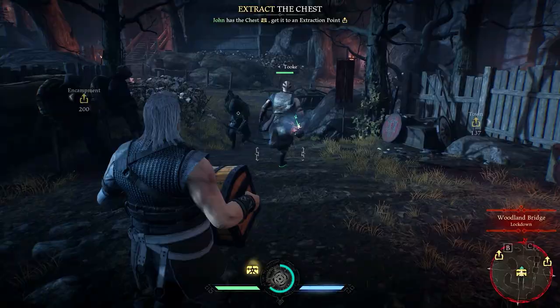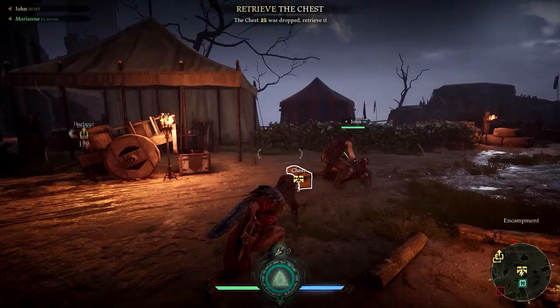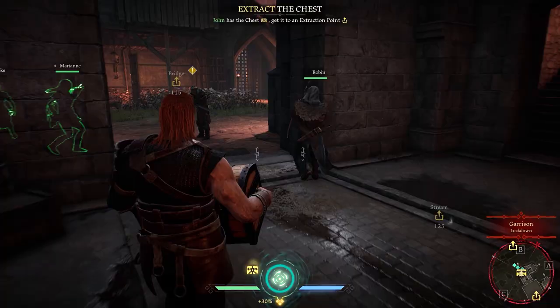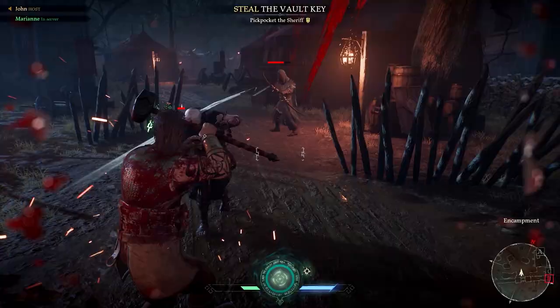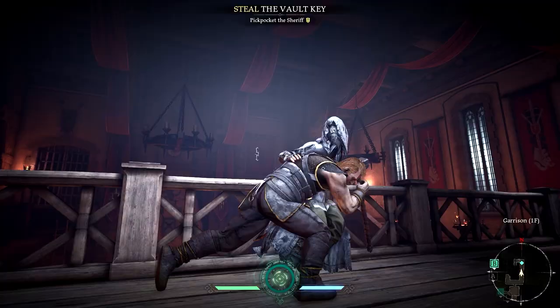Leveling up the Brawler will grant you access to a range of perks. The Brawler can be tuned to walk faster when carrying the chest, make his explosive gear stick to its targets, or even increase the effectiveness of his Wrath ability at the cost of its duration.